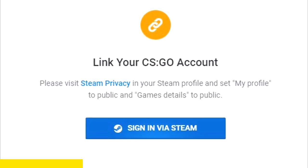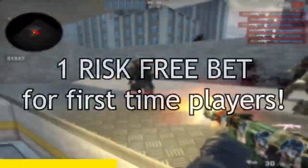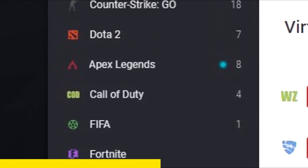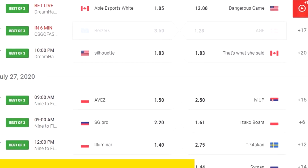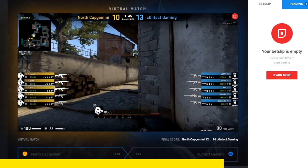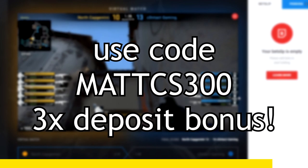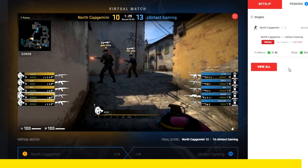Setting up your account is super simple: you sign up, link your Steam account, and you're all set. Obviously make sure you warm up before you play because you don't want to lose your money. But if you don't want to risk your own money, Unicorn gives you a risk-free bet for your first time. They also have an award-winning esports book — the world's most comprehensive CS:GO betting platform — and virtual matches randomly generated from pro teams. Use my code mattcs300 for a 3x deposit bonus, make sure you're over 18, and play safe.